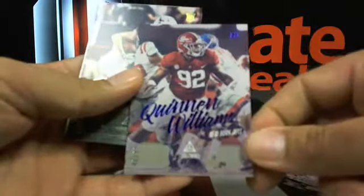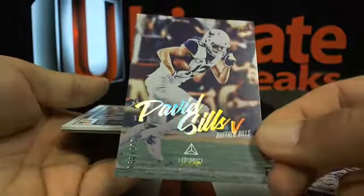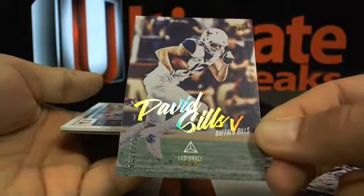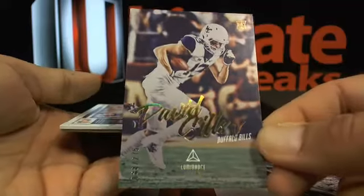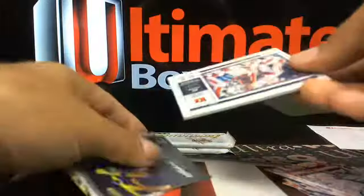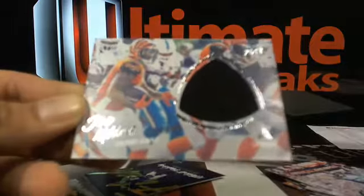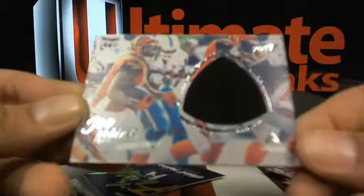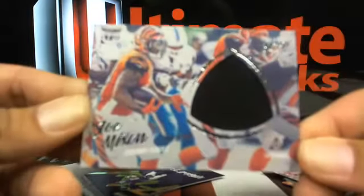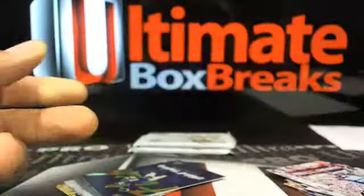Quinnen Williams out of 99. David Sills out of 275 going over to the Bills — another one of those guys, I think undrafted but with huge upside. Joe Mixon for the Cincinnati Bengals — a nice jersey patch or material card over to Cincinnati.